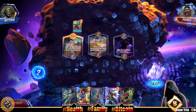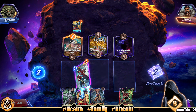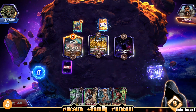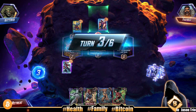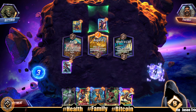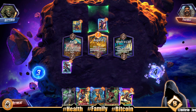Bring it on. Opponent snaps, we snap back. Star Lord right left lane - I know you're going there, you just snapped on me. Okay they went mid lane. We're going left lane again. Mid lane - Asgard - turn four whoever's winning here draws two cards. Yeah that's okay.